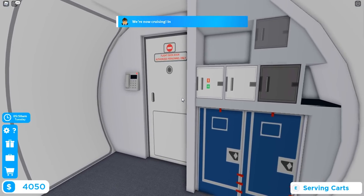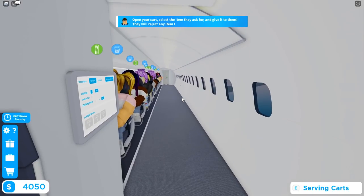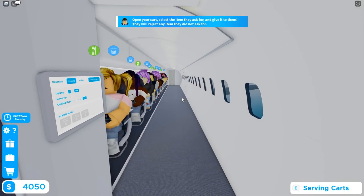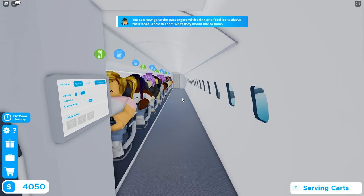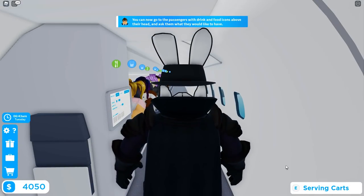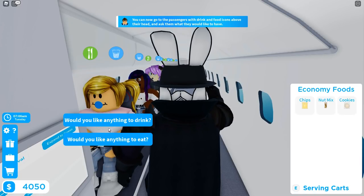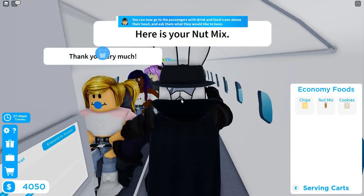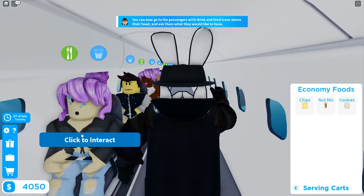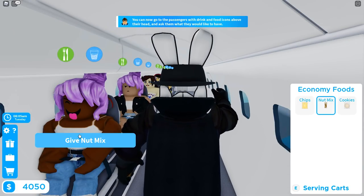We are now cruising. In the bottom right of the screen there's a serving cart — open it, select the item passengers ask for, and give it to them. Passengers with food and drink icons above their heads want to be served. Let's do economy food first. First passenger wants nut mix — give it to them. Next wants chips. Then nut mix again. Good system going here.